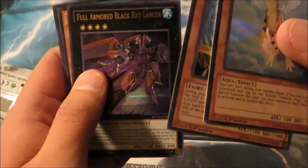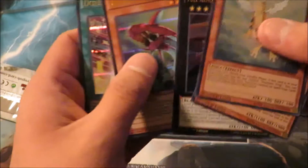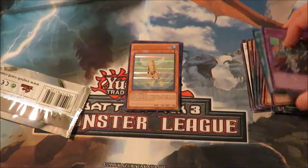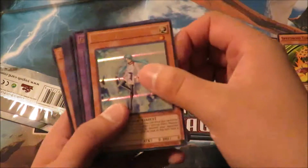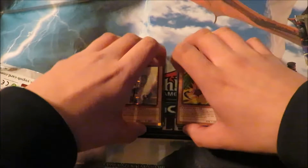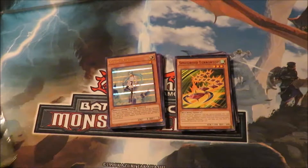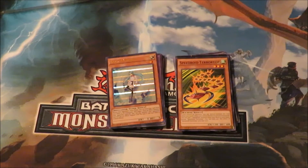An Honest and Full Armor Black Ray Lancer. Okay, not the greatest packs. So we got Effect Veiler — just to recap our Duelist Saga. Hopefully more Duelist Saga unboxings in the future. Hopefully you guys enjoyed the video. If you do, make sure to subscribe. We did end up getting a Terror Top, so that's pretty good. But that's going to do it, guys. If you liked it, make sure to subscribe. I'll see you in the next one. See you later.